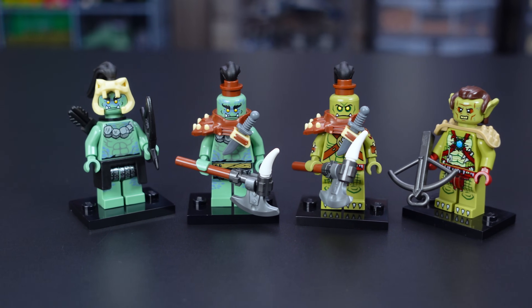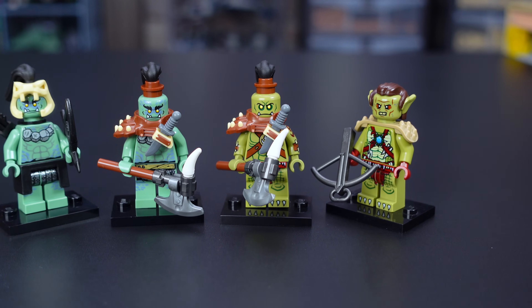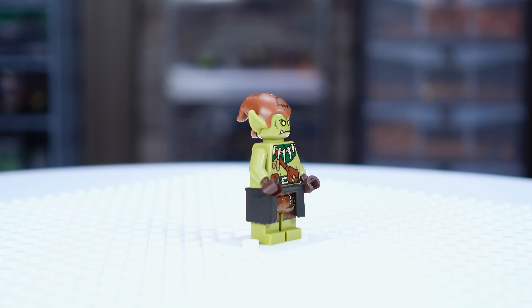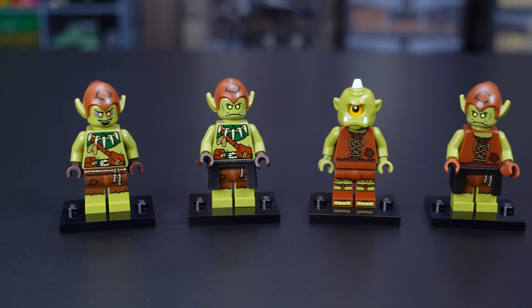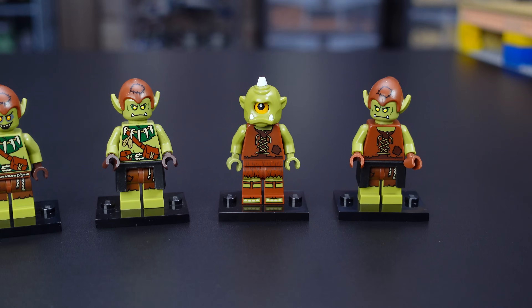The Sand Green Ninjago Orcs are now part of this clan as well, since they have a similar skin tone. In the last video, all the peons looked the same, so I used the halfling druid torso to give them some variations. I also found another Ogre head piece and combined it with Gamorrean guard legs and the leftover goblin torso for more workers.